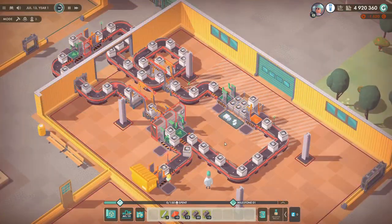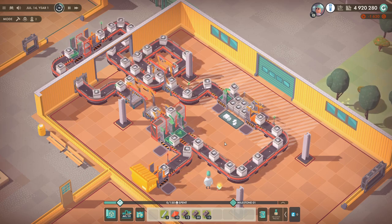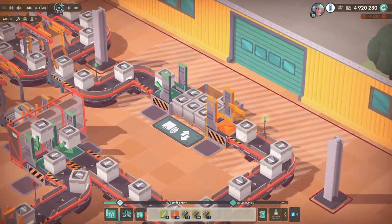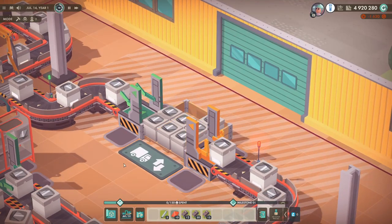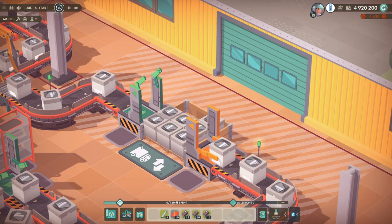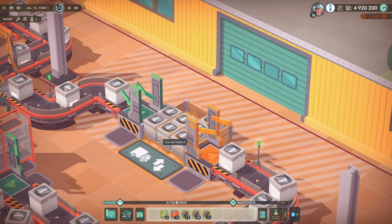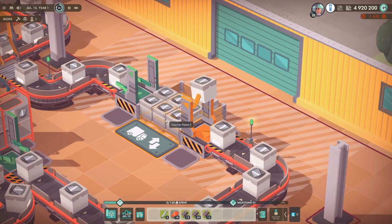First off, we're going to take a look at some really simple tips. These are not really obvious when you start using the conveyor belt sections. We'll start off over at the pallet. You can connect the storage and the retrieval segments directly to the pallet. The way they're designed, they kind of look like they can only be used on shelves, but you can use them on the pallets as well. I'm imagining moving massive amounts of material directly from the pallet without the need for logistics employees, and also storing final products there directly from an assembly area.